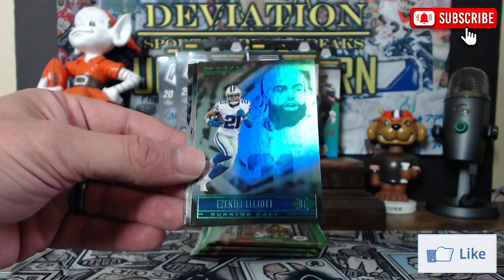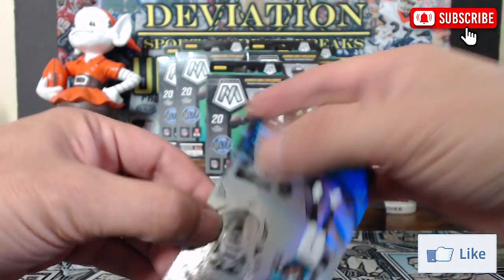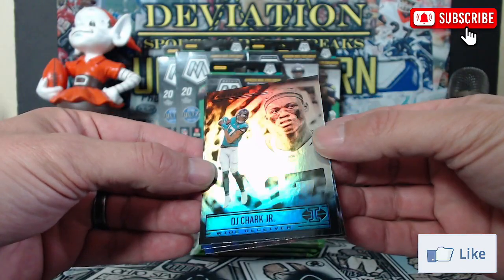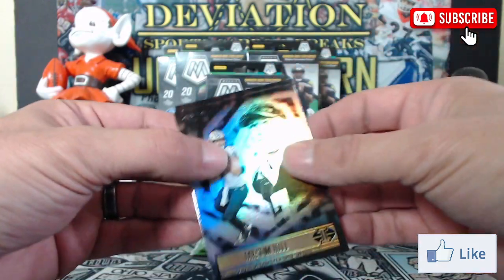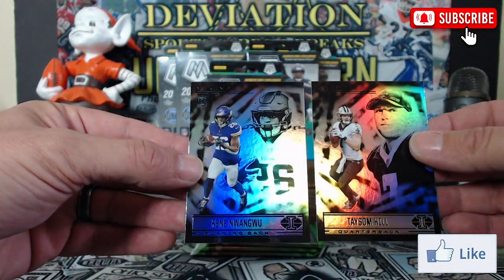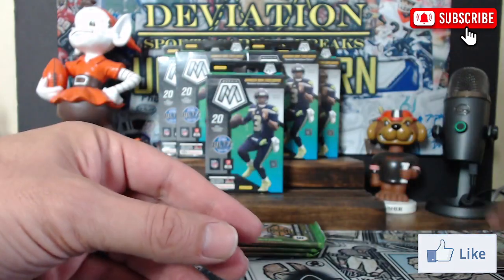DeAndre Hopkins, a Zeke parallel, DJ Chark Jr. — sorry, I mistakenly said DK Metcalf — Tyreek Hill, and Kenny Nwagwu, who's a good defensive player for the Vikings.